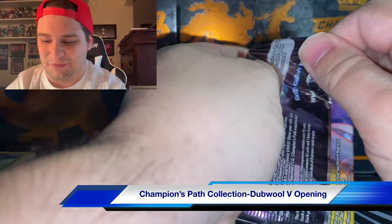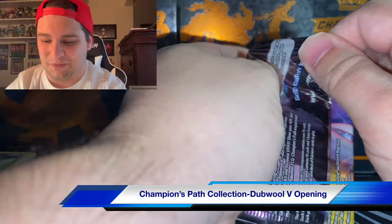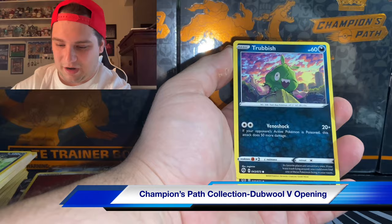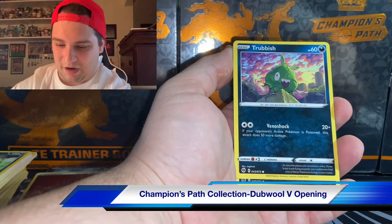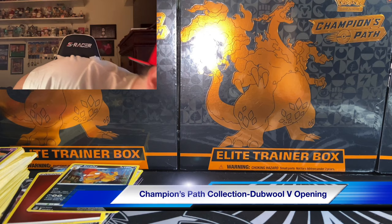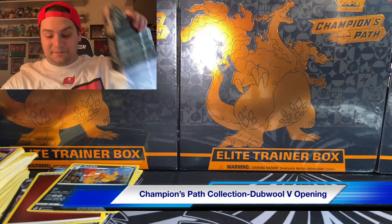Champion's Path last pack - let's go. I'm nervous man. Full art Trubbish, Galarian Zigzagoon, Hatterene, Scraggy holographic - I don't like that. I'm going to crack open another Double V box because we're getting such good full art pull chances. I gotta take the risk. There has to be a Charizard in one of these - there just has to be.